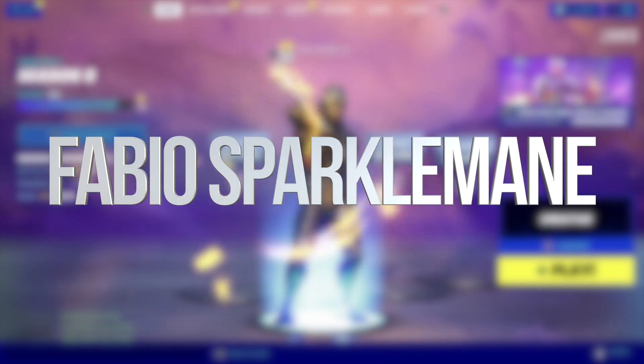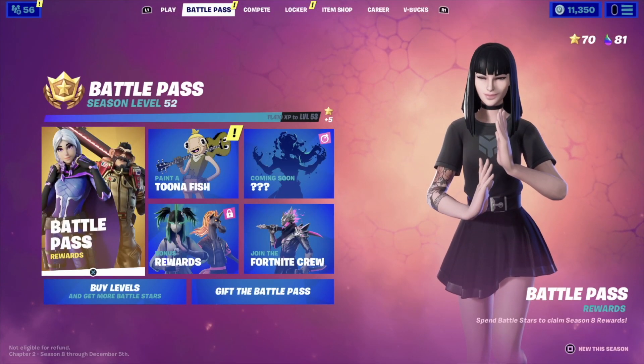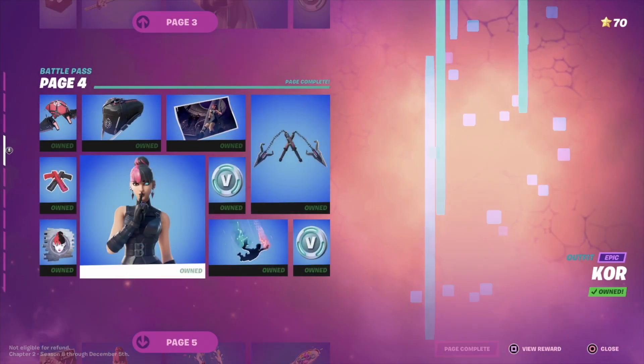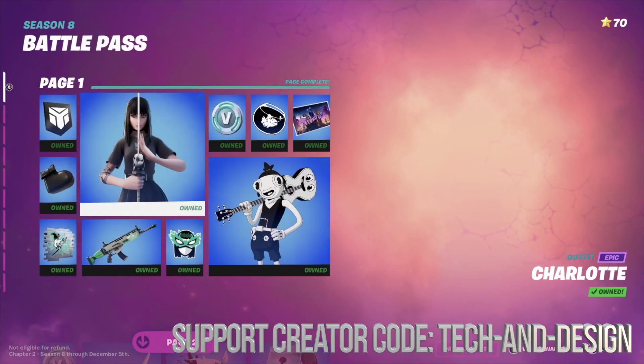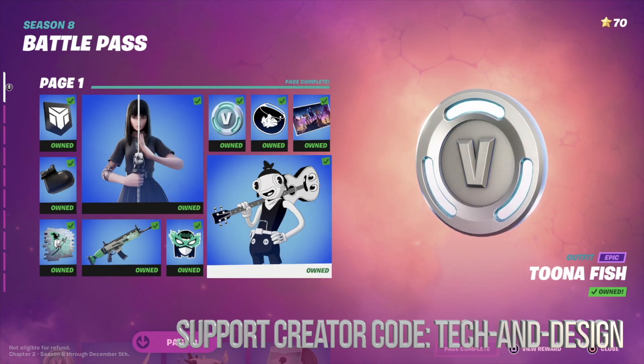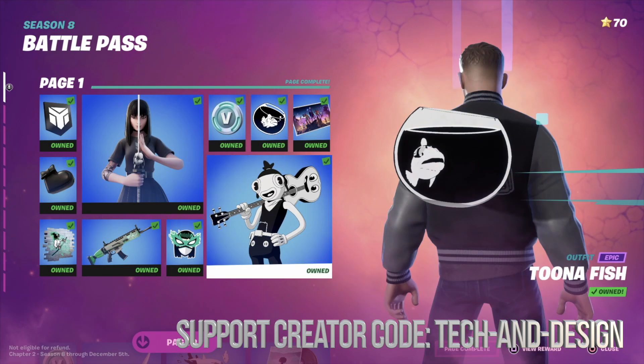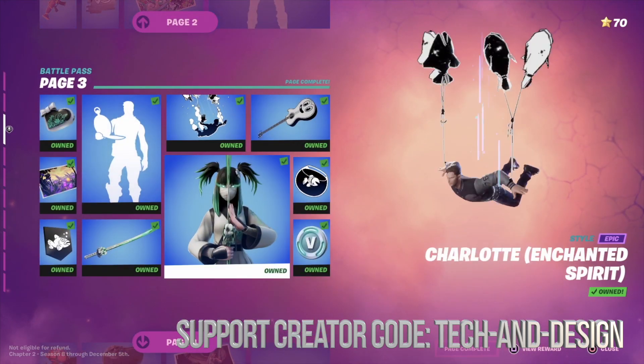Hey guys, in today's video we're gonna be taking a look at your battle pass. In the battle pass rewards section, in order to unlock each page you have to unlock the previous one. For example, in order to unlock page two we would have had to claim everything in page one, and once we do that we just move on.